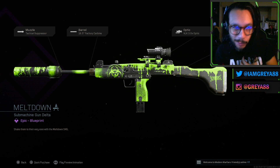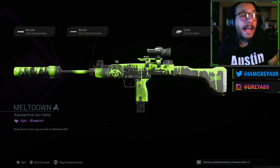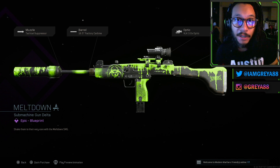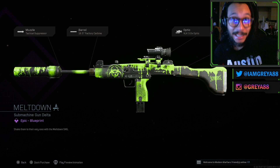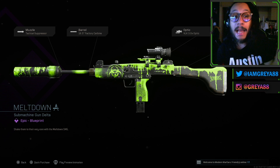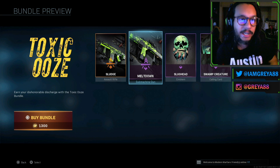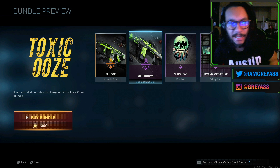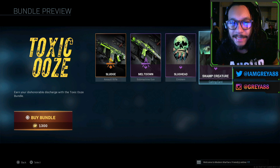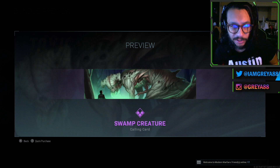These look really great — I really like them because green is my favorite color, so the green really stands out. I really like the way that looks. For customization, the Gunsmith Customs feature is coming — I believe they said this Tuesday — so be on the lookout for that. It's going to be dope to mix and match whatever looks good. So you get Sludge, you get Meltdown, you also get an emblem called Slughead, and last but not least the Swamp Creature calling card.